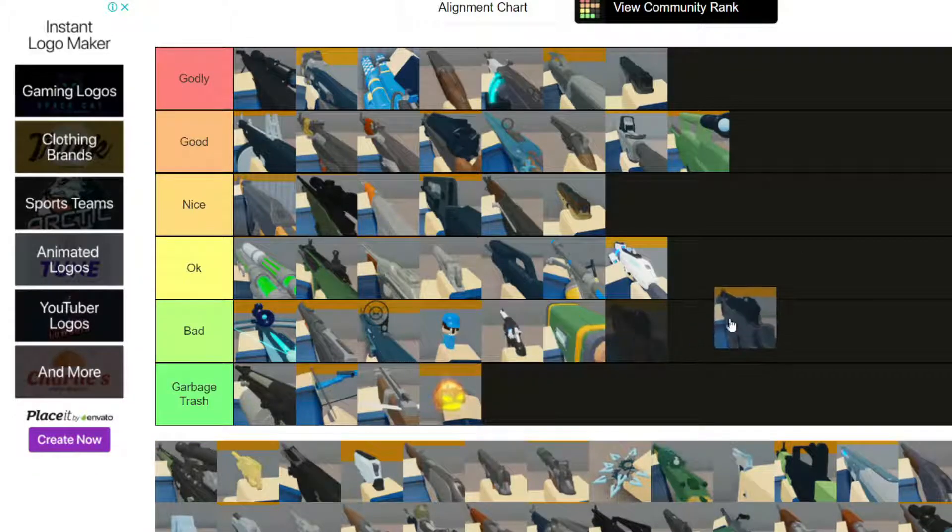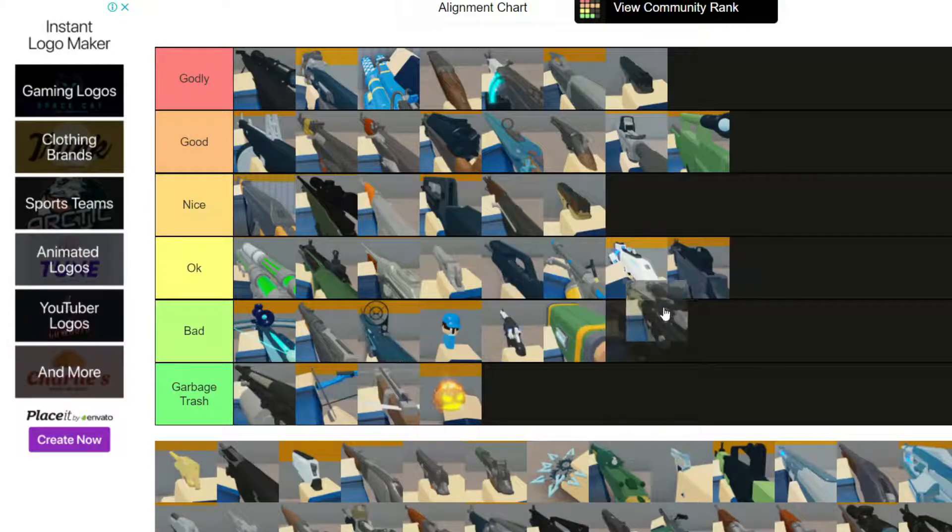There's another automatic gun starting with G - I forgot the name. There are literally so many Arsenal guns I can't remember all of them. I'm putting this on Okay - it has a lot of spread but it shoots pretty fast and the reloading speed is also okay.